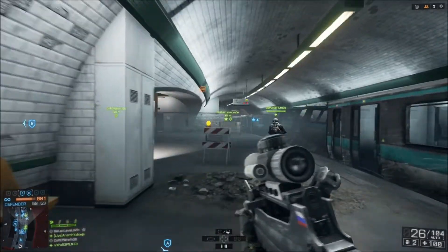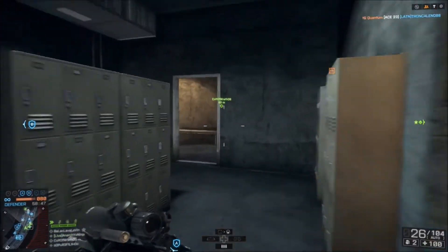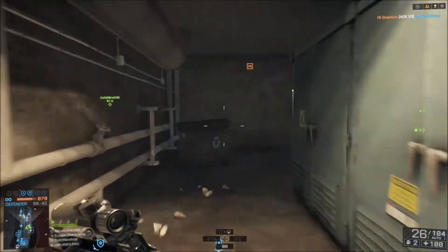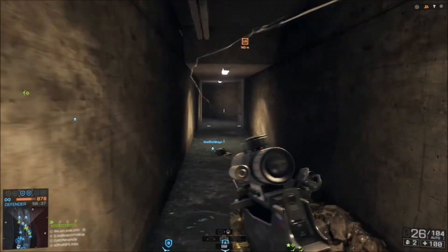One of the only things I don't like about Rush, especially when you push up so far, is you can't spawn on your teammates. So it's like a constant run back to the front lines. It's not bad when they're pushing the objective because then you'll spawn by it, obviously. But it's one of those things — they're trying to make it fair for the attackers, I know.